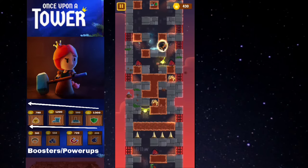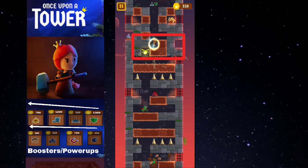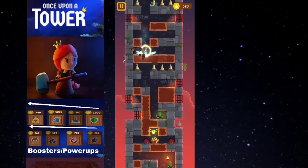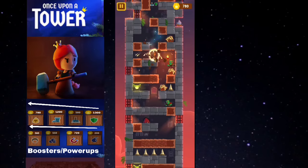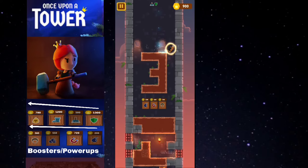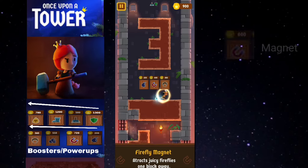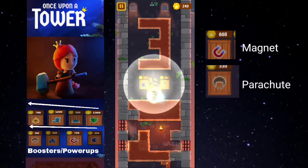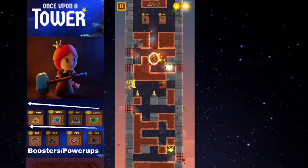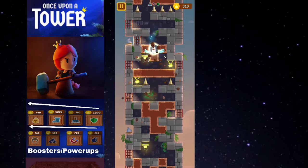With the hammerfall weapon, whenever you land on a tile, the enemies on alternate sides get eliminated automatically. Not only the enemies — if there's a firefly on any alternate side where you land, it also gets taken. That's why I love this hammerfall weapon, it's really good. I was in a dilemma between the magnet and the parachute, but I ended up buying the magnet because the magnet gets too pricey at further levels. Basically, all power-ups keep getting pricier at each level, so always buy the pricey ones first.